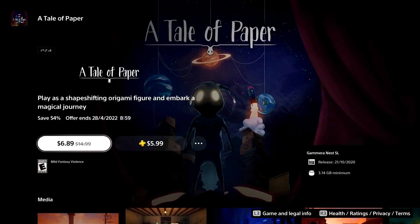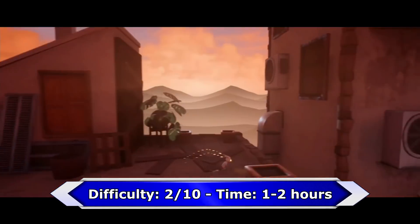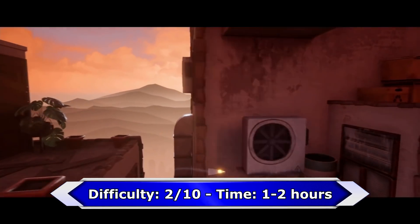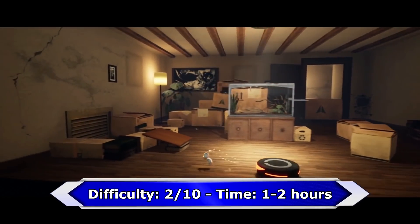If you already played Little Nightmares 2 and you liked it, check out A Tale of Paper. There are collectibles and level specific trophies, but at the end nothing is missable because there is a chapter select. It's really a nice little indie title with an easy platinum.